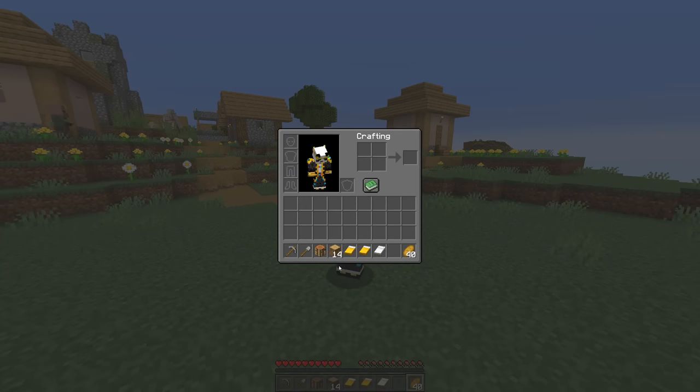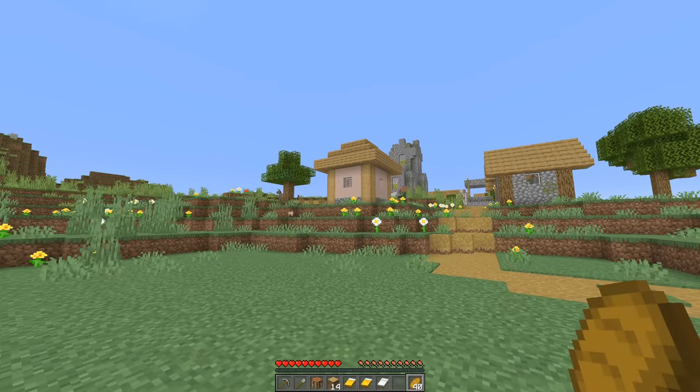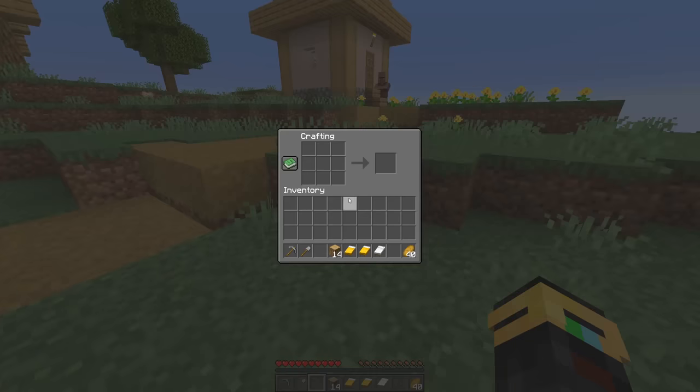The only thing we need to get this farm started is 14 logs and three beds from the village that is around here. You can see these guys are wandering around — I've stolen their beds. All you need is the 14 logs, the crafting table, and three beds. The first thing we're going to do is turn the logs into planks, make one set of sticks, and then we're going to need 12 signs in total.